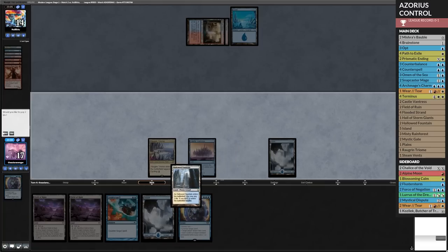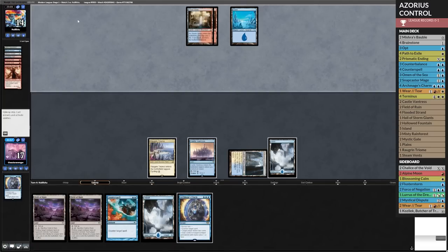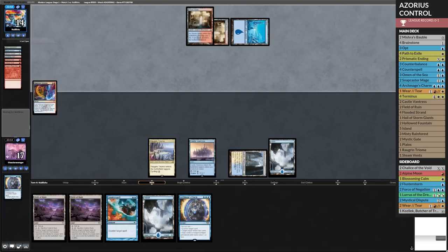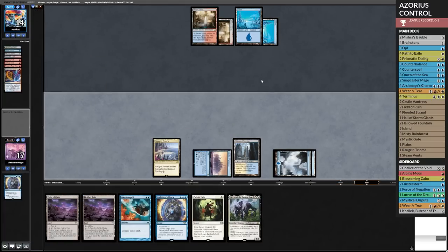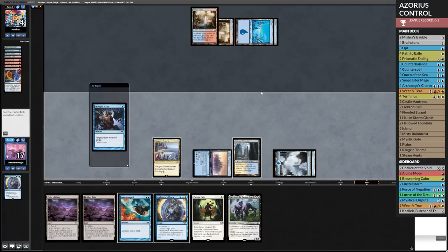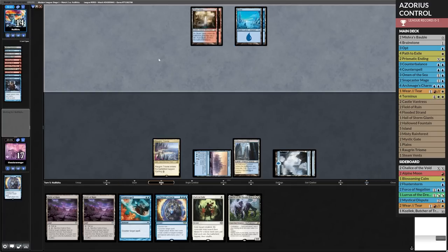I'm going to play my land tapped — I don't see a need for it untapped, not in a rush for anything. Pass. Now that we've got this — if they don't do anything, we just keep scrying. Or I get saucy — I put Lurus in hand. Let's see how this plays out. This way, if they play Merfolk Trickster, I'll have the answer to counter them. And if they say no, then I hopefully will be able to Path it. However, they will be able to blow up my Lurus pretty quick, so I've got to make sure I have something in the yard.